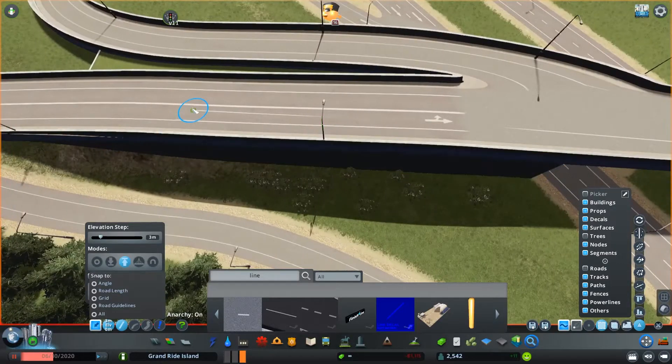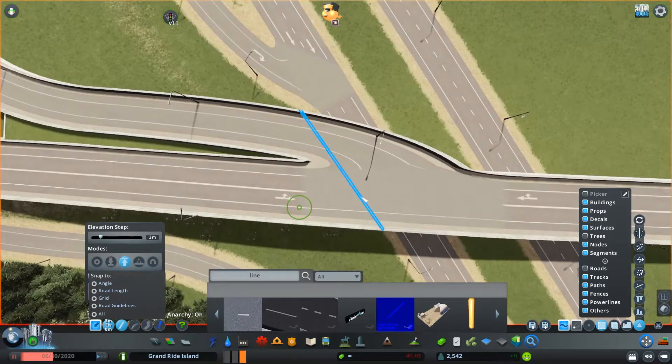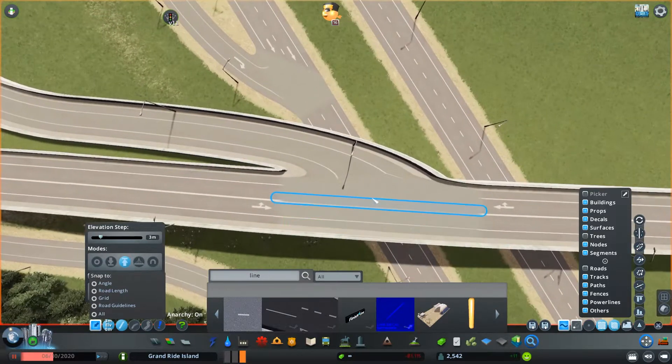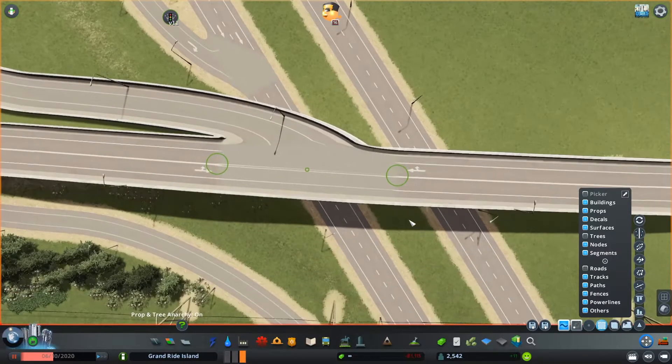Now that I was finished with the fundamental parts of the interchange, I moved on to detailing. First, I wanted to make the road lines look more realistic. For this I again used the Road Line Network by Ironic 69 — it perfectly matches the road line color in the base game and is the same width, so it's super helpful for this sort of detailing.